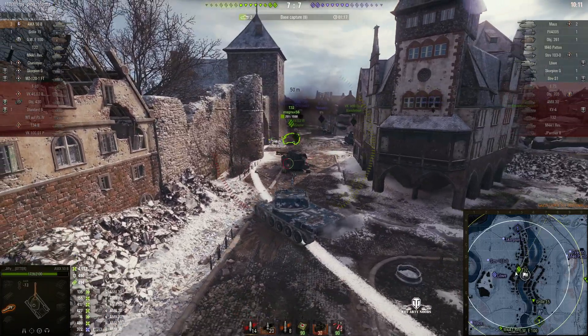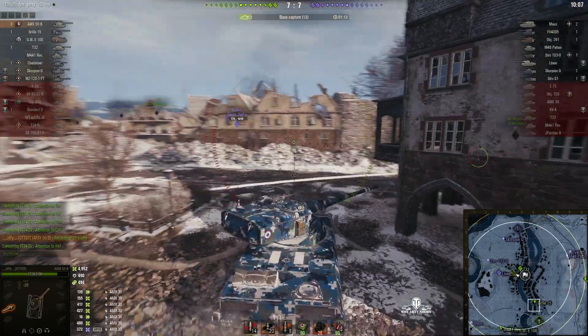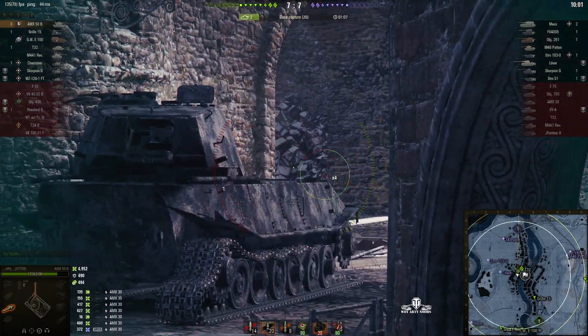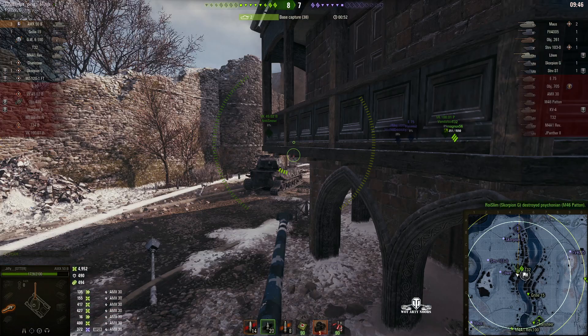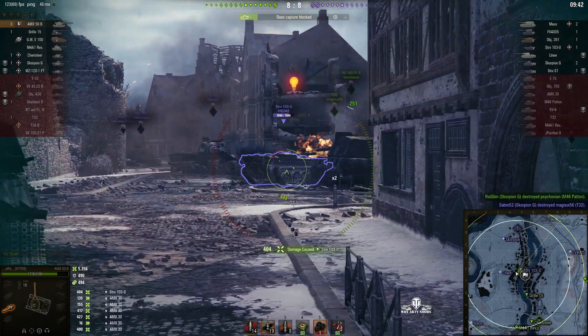We've lost the VK 100 OP and the VK 45-02. The T32 is very low on hit points. There's no sign of the enemy in the north, but we know the Scorpion G fired a round through that gap. The enemy have a Heshpan out on the east side. Then a Strv comes into sight — and luckily we're loaded.